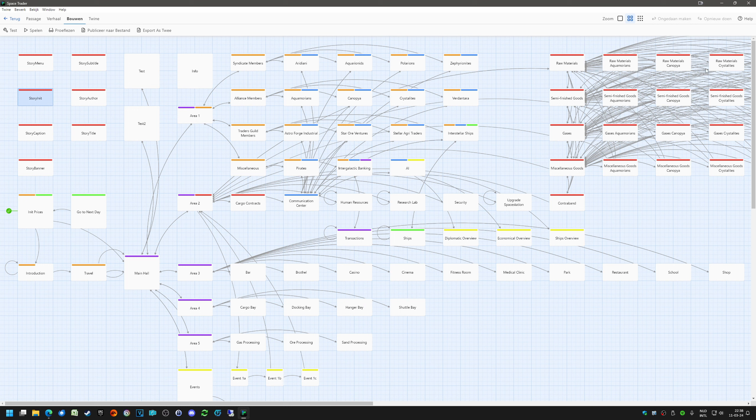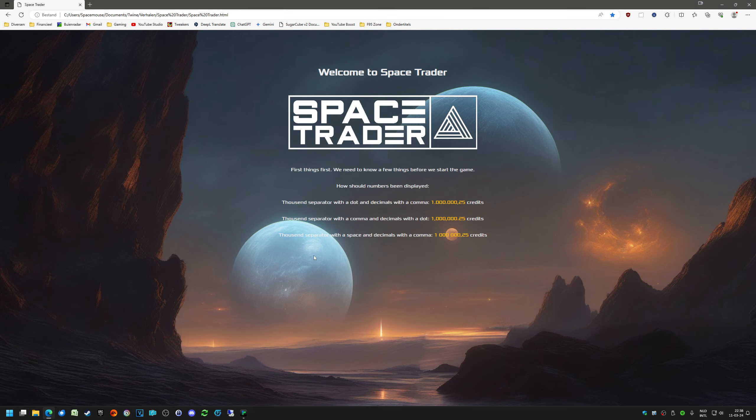Ships are done now - you can buy ships and sell them, so that should work. The goods system I'm still working on. The hiring of people is finished as far as it can be. Let's start up the game and show you a little bit more about all these things. I already have the browser open, let's go to Space Trader.